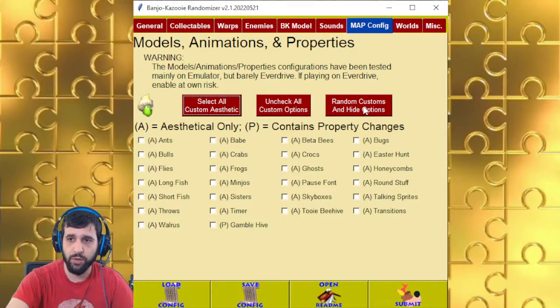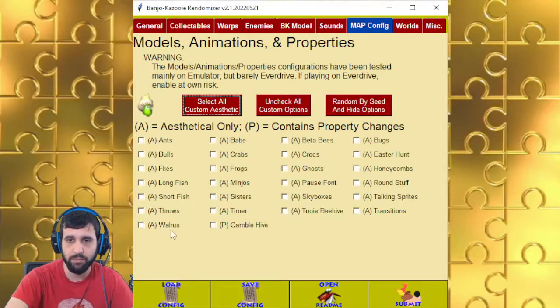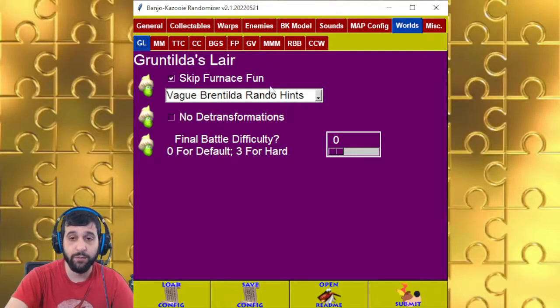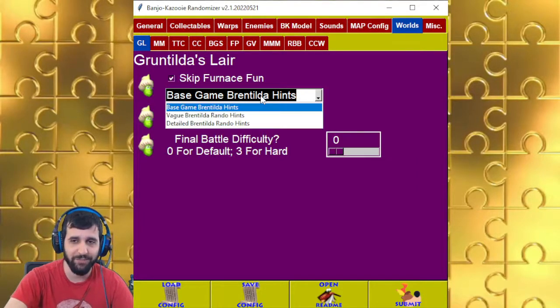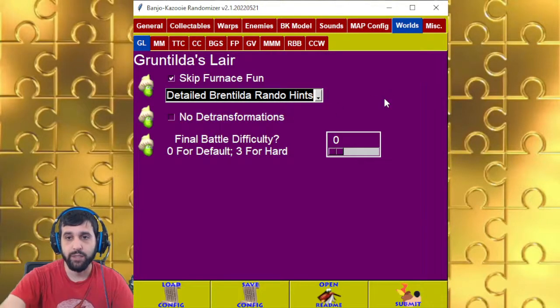You can also click on random customs so that whenever you start the game, you'll get random custom stuff — you can say all aesthetics and uncheck all. World specific stuff — for Gruntilda's Lair, you can skip the quiz if you really want to. And because you don't have to answer all those questions, there is enough room to make Gruntilda hints. You can do the base game hints, vague hints like how many moves are in a world, or detailed hints like telling you you'll get eggs and flight in a specific world.